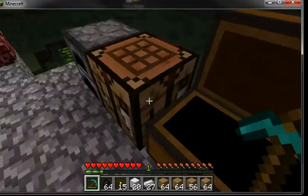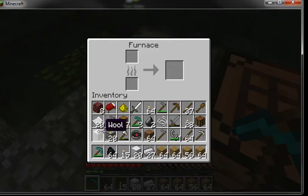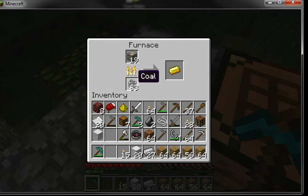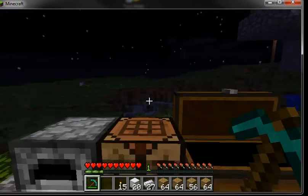We're back — we got some ore. It accidentally turned out to be gold ore, but it's the same process. You left-click the gold ore and put it in the top of the furnace, and you see this arrow will fill up. When it's completely full you'll get a gold ingot. One piece of coal will smelt eight of whatever ore you have.